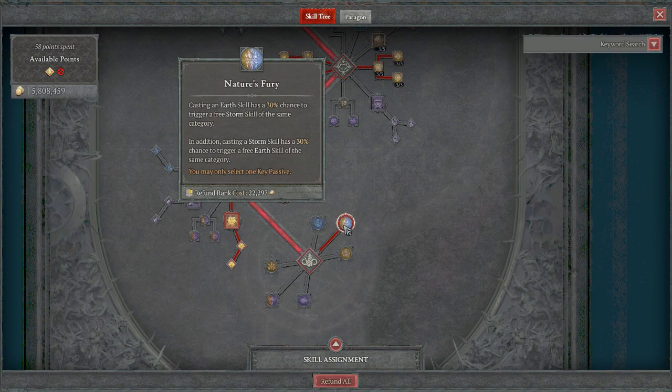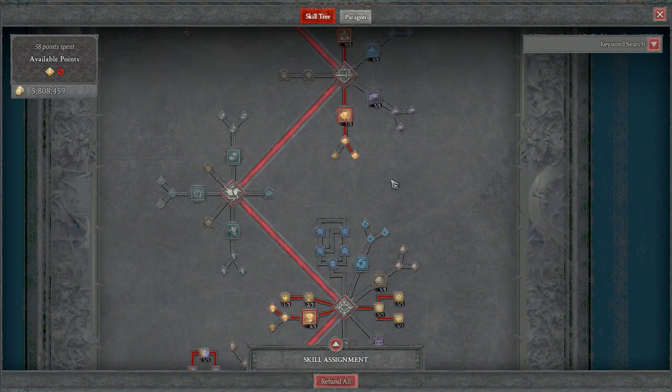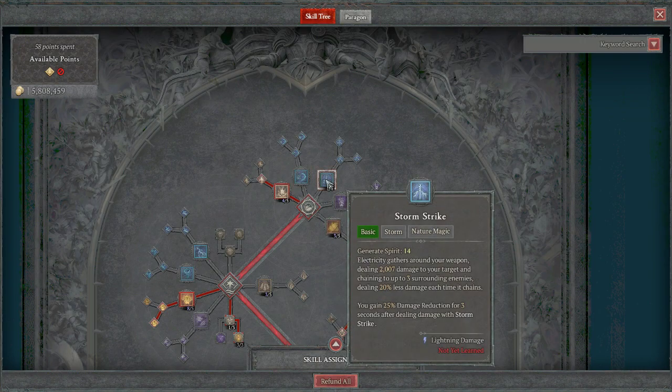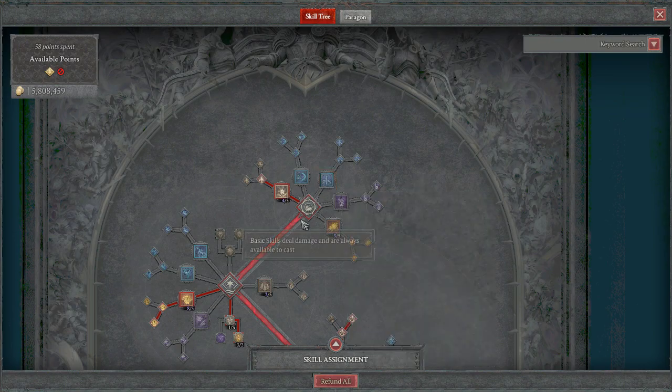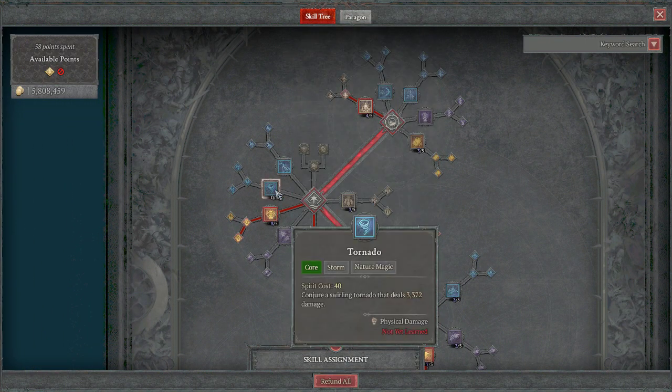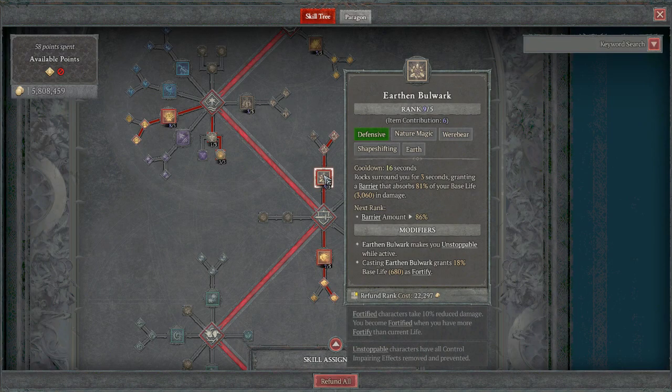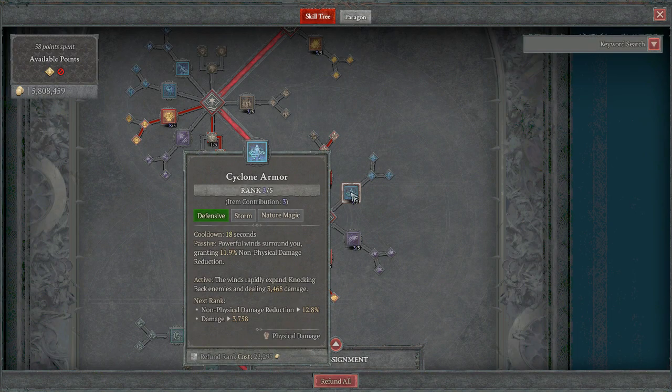Because of Nature's Fury — which is down here — when I cast an earth skill it has a 30% chance to trigger a free storm skill of the same category. What this means is that when I cast Earth Spike I have a chance to activate Wind Shear or Storm Strike — I'm pretty sure it's mainly Storm Strike that gets activated from there. And when I activate Pulverize, Tornado or Lightning Storm will proc because Pulverize being a Werebear skill is now an earth skill. This is probably my favorite: when I cast Earthen Bulwark I get that barrier, but on top of that because of Nature's Fury I get Cyclone Armor.